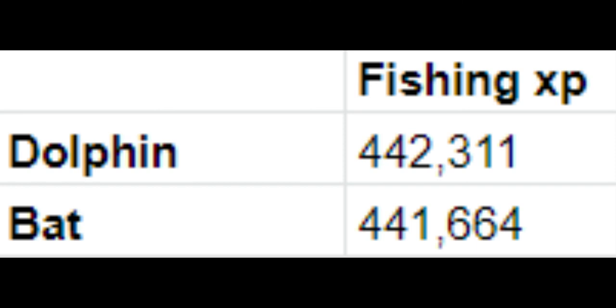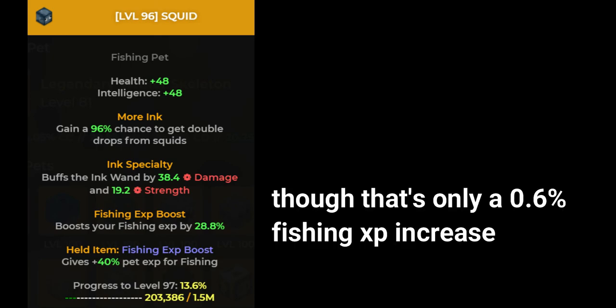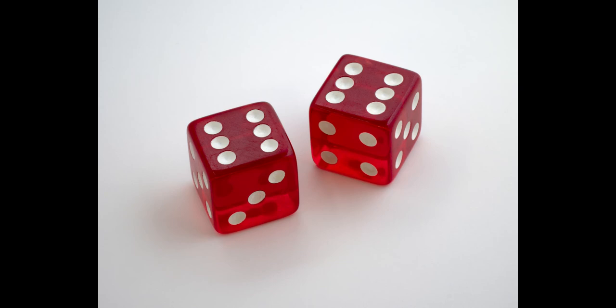I expected bat to get a lot less XP than dolphin, but it was only 1,000 less. I did level up my squid pet once or twice during the test, but still, I didn't expect it to be that close. And since fishing in general is RNG-based, these tests won't really prove whether it's completely true or not.